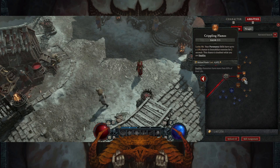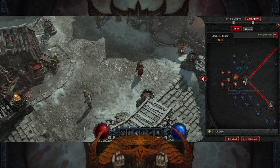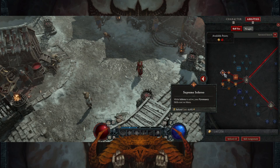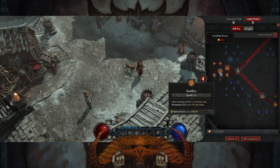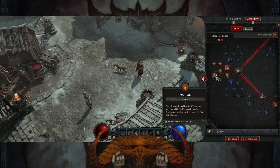Crippling Flames is a 30% chance to proc whenever you're healthy, so you're going to see it happening constantly. You're immobilizing things all the time even when you're not using Inferno. Inferno is the bread and butter — it summons a fiery serpent, it's massive. It pulls enemies in which is huge for grouping them up for your fireball, and your pyromancy skills cost no mana during that time so you can absolutely blast. Grab Fiery Surge — that's nice for mana regen, you absolutely have to have that. Between Fiery Surge and the mana regen on Inferno, that's everything.